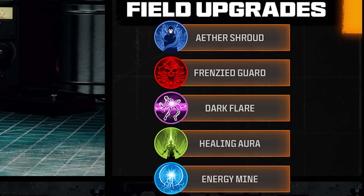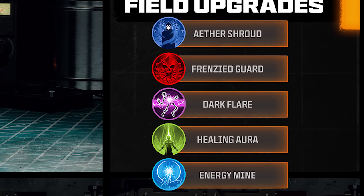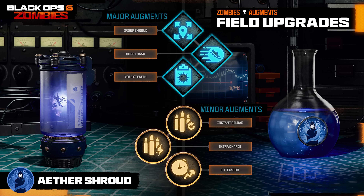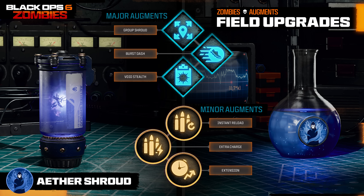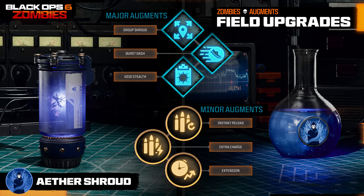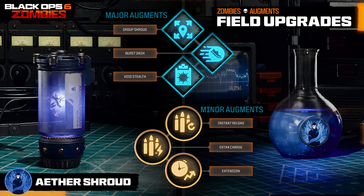Moving on to field upgrades — five in total: Aether Shroud, Frenzied Guard, Dark Flare, Healing Aura, and Energy Mine. Starting with Aether Shroud — the major augments are Group Shroud, where nearby players are also cloaked when you activate, sounding OP for teammates not running the same field upgrade; Burst Dash, where you walk forward killing all normal enemies in your path while using Aether Shroud; or Void Stealth, where you swap to your melee weapon imbued with Dark Aether Energy, and kills allow you to stay in Aether Shroud for longer. This is without doubt the most OP augment for Aether Shroud — by meleeing zombies while cloaked you stay in Aether Shroud longer, enabling incredible revives.